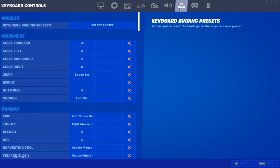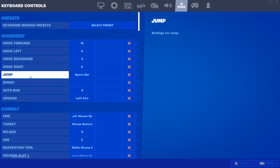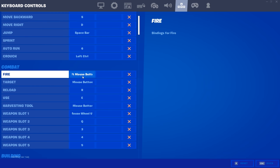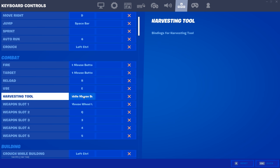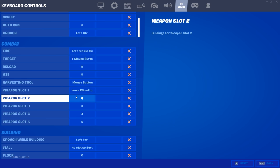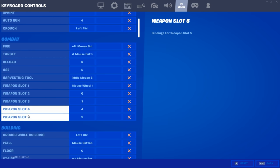Now getting into my keybinds specifically: WASD for movement of course, spacebar for jump, left control for crouch, six for auto run. Fire is left mouse button, aim is right mouse button, reload is R, use is E. My harvesting tool is middle mouse button click down. Mouse wheel up brings out my shotgun. Q is my second weapon slot — right next to W — great for switching to my SMG. I use three, four, and five on my keyboard for my AR and utilities or heals.